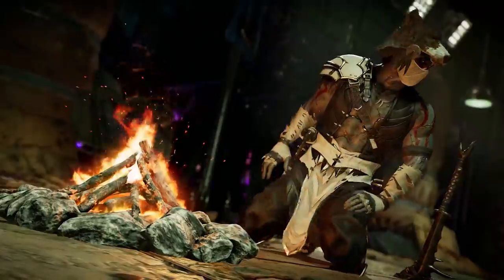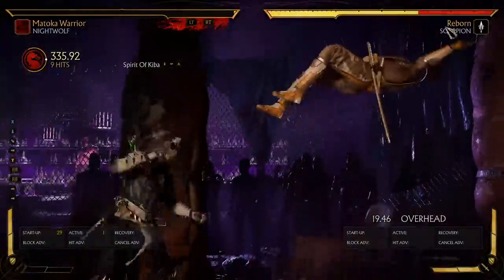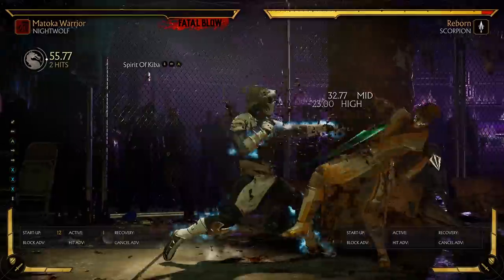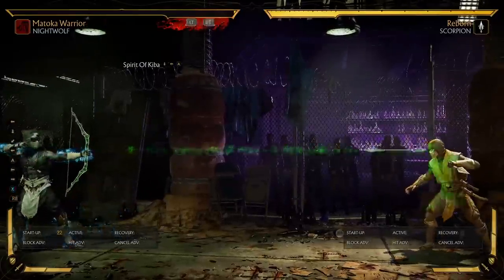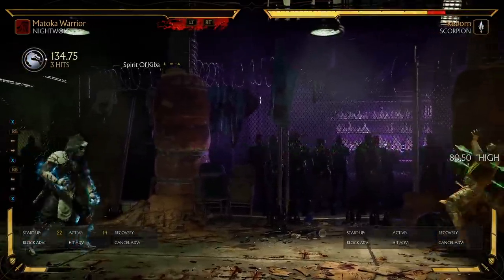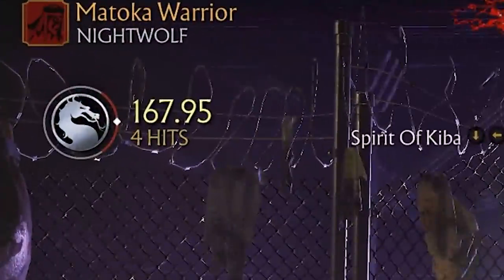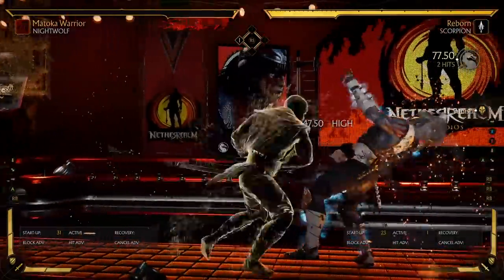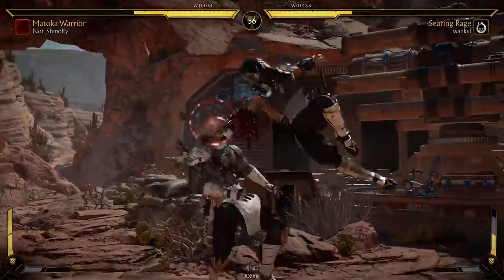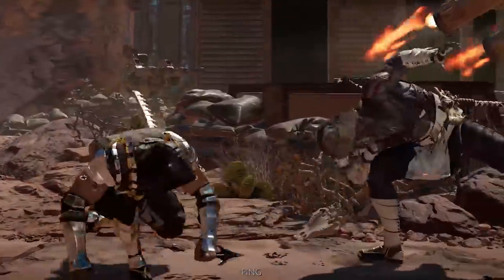Starting off with special moves, Matoka Warrior has five, only four of which are actually useful. The fifth would be his Spirit of Kiba damage buff — we'll get this one out of the way first, because it's about as useful as the male nipple. We all have it, but it's easy to forget about. The damage buff is definitely solid, but it's a huge risk to use this move anywhere but full screen, meaning you have to either sit there and zone, mostly wasting your five seconds of extra damage, or slowly work your way in to hopefully get one combo and about 2% more damage. The amplified version lasts one second longer and has armor, but it still has recovery frames, so the armor is basically useless — you're either blocking or taking damage unless your opponent is too scared to press a button.